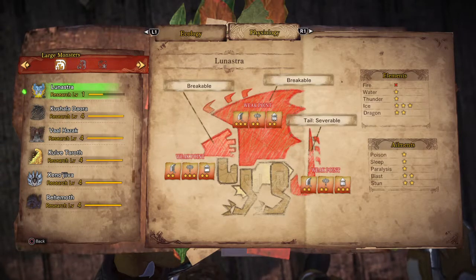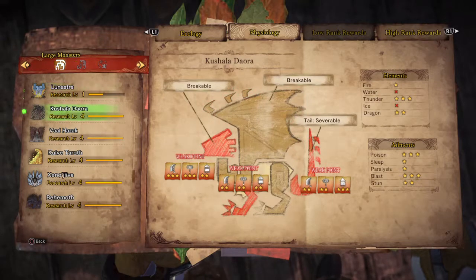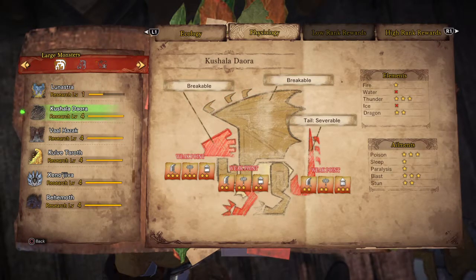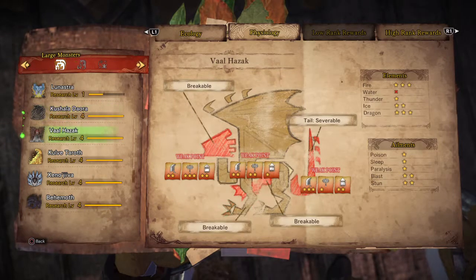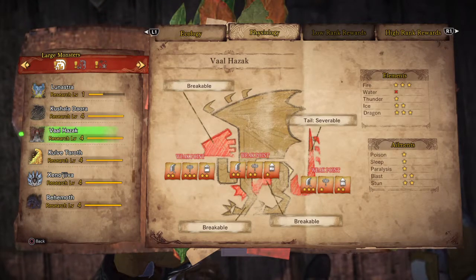Lunastra has 3 weak points and is weak against ice. Kushala has 3 weak points — she is weak against thunder element and it is good to use poison and blast. Alhazak has 3 weak points and is weak to fire and dragon element.